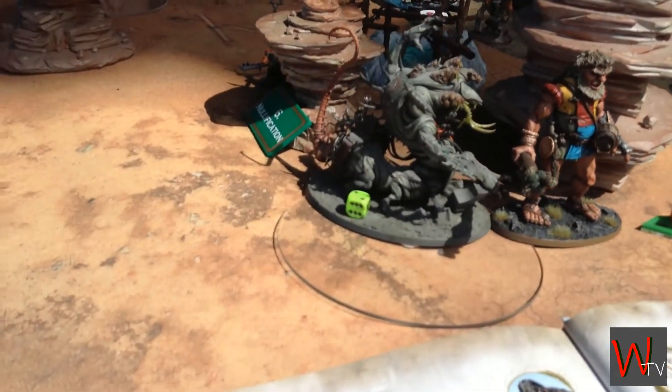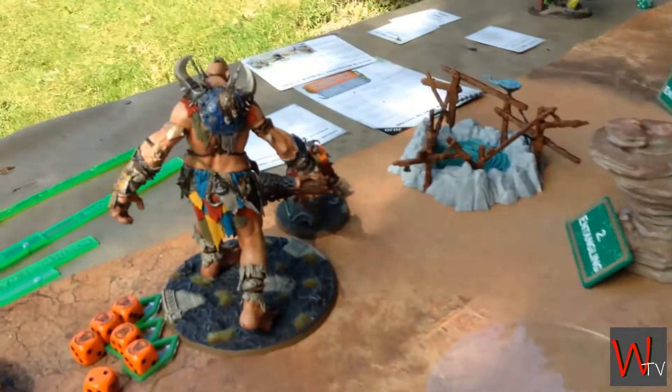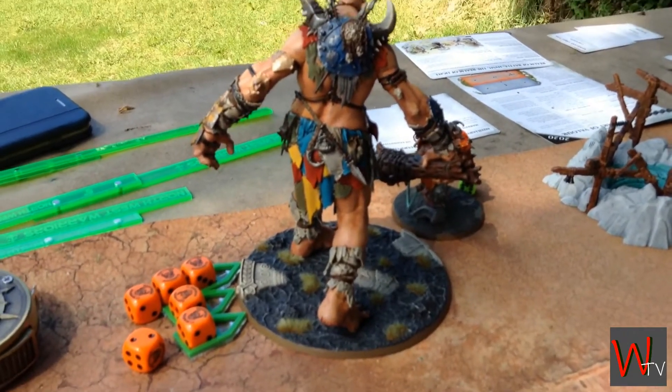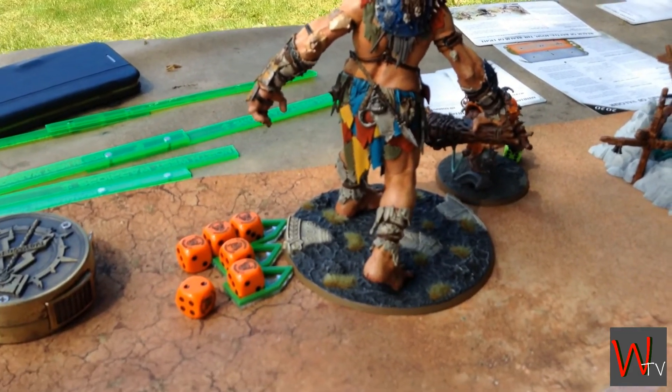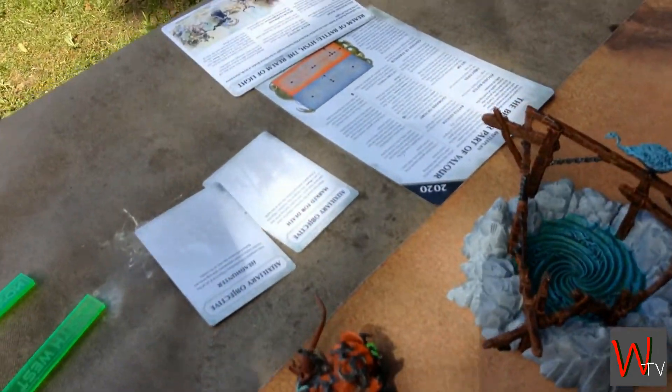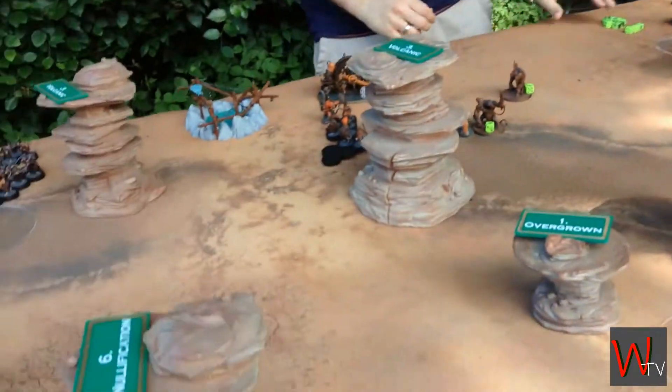And took several wounds off Boris, but Boris strikes back and leaves Steven with two wounds left. Meanwhile over here, the combat that just will not end — that giant has been there since turn one. And he's got three wounds left, and Steven's got three wounds left. And none of us have burned anything — we're not risking burning.